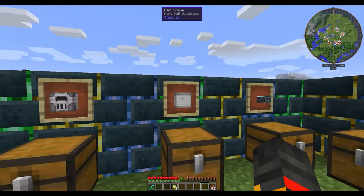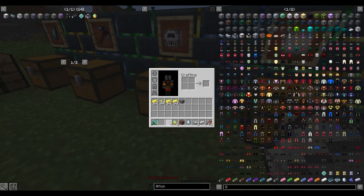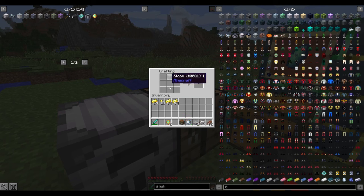Next you need the Suit Database — this is what you actually need for the suits. Without the Suit Database you can't make any suits. It's the most important part. It's made with four iron ingots, two stone slabs, a crafting table, stone, and a Tetridium Gem.